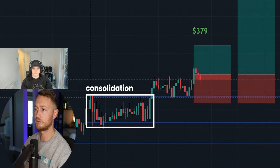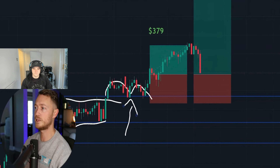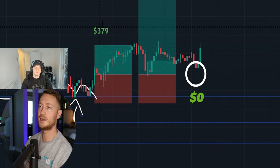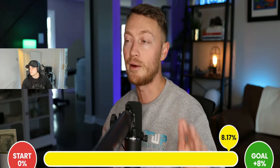With over 8% gained, Pat trades conservatively. A break-and-retest setup — consolidation followed by a retest of support — gives him TP1 for $379, then break even on the second. He then takes one final small-risk trade which hits the stop loss, but the loss is minimal because he intentionally risked very little to protect being above the 8% threshold.